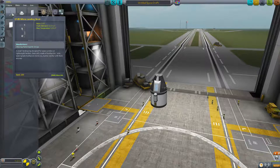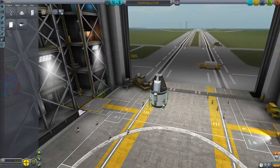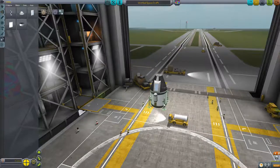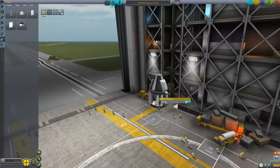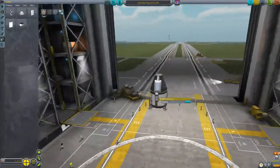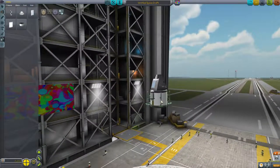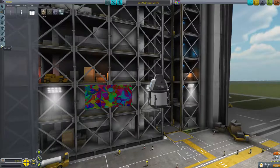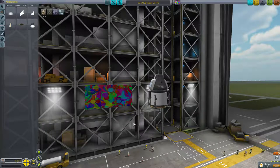Micro Landing Strut — I'm going to set this to four, put that right about there. Just as long as it doesn't destroy everything, it's all good. I'll put the Communitron on here — I can just stick it right on top. Aerodynamics... Heat Shield. Because yes, surviving is a must.